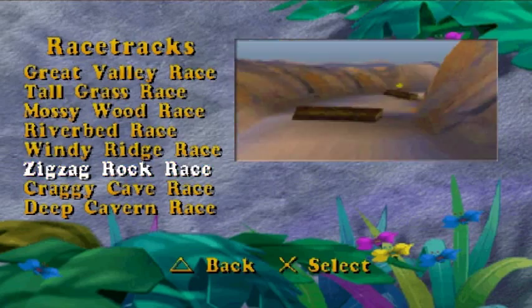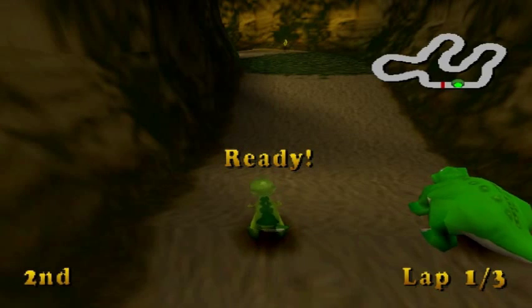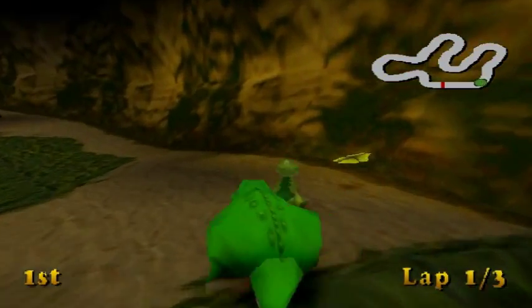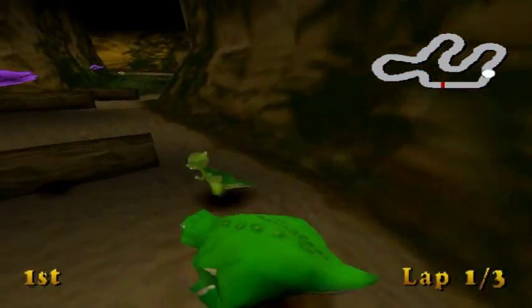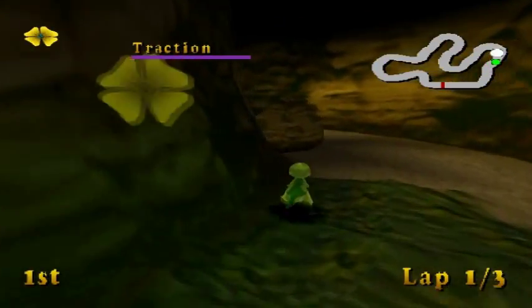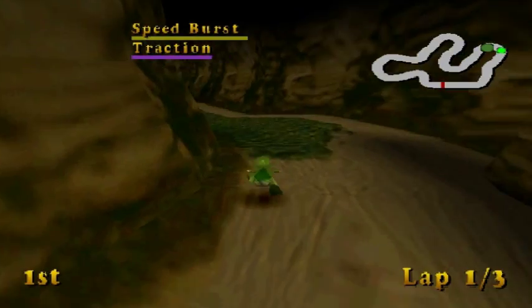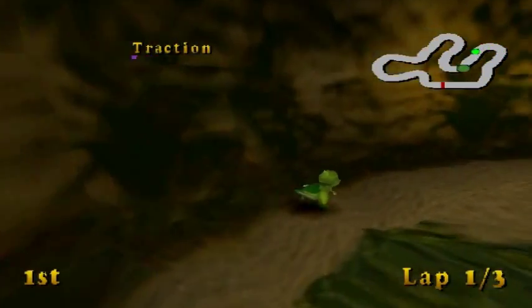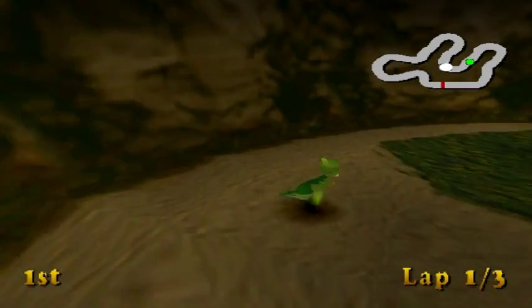Now we have to play as the biggest piece of shit in video game history — Ducky. I hate Ducky and I hope you lose. Craggy Cave Race. Look at the shape of that — looks like an upside-down dog. Turn it the other way around, it looks cool. The Craggy Cave also hasn't been seen in this, so that's cool. It is very nice — I like the Craggy Cave a lot. Bit of strategy there, bit of avoiding — you can't jump over it necessarily.